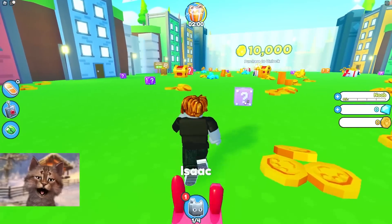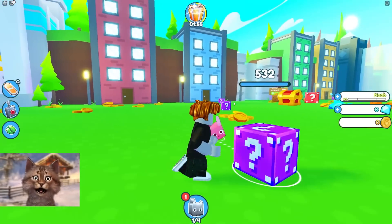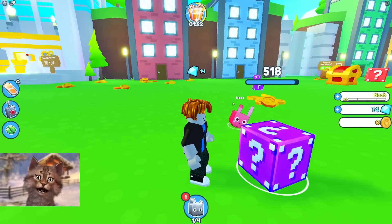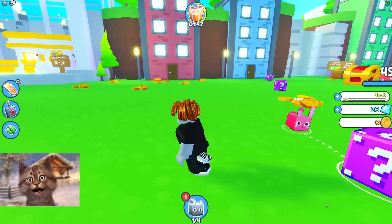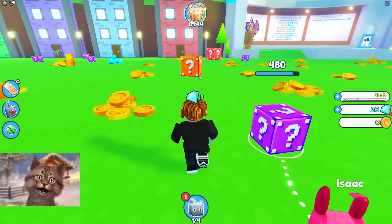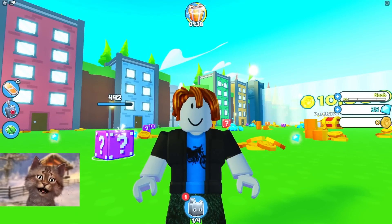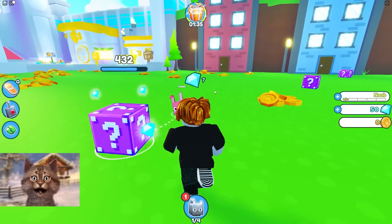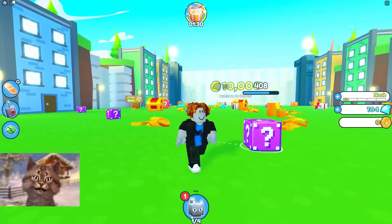Today we're doing the rainbow lucky block challenge where we can only beat the game using lucky blocks. We gotta get all our pets from lucky blocks. We're gonna get our first lucky block — here is a purple one — and hope that we get lucky. Then we got an orange one, then a red, and then maybe we'll find the ultimate one which is the rainbow lucky block. We're hoping that we get a mythical pet.